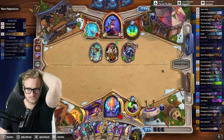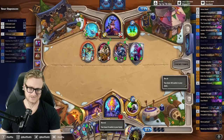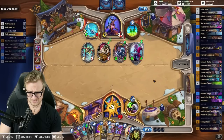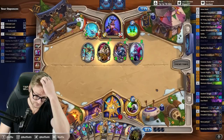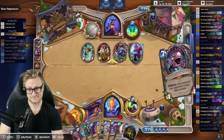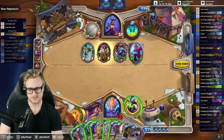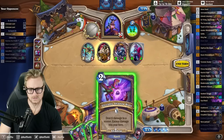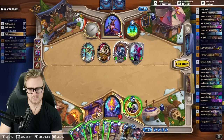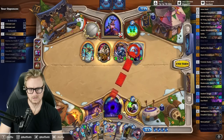Oh yeah, trying. That buff actually makes the Dark Skies kind of brutal for me, doesn't it? If I go here, coin a Dark Skies — that'll leave 3-6. Probably the play, right? Because right now it's 6-10-12. So this would be 6-7. Yeah, it's better to go here — I take less damage.